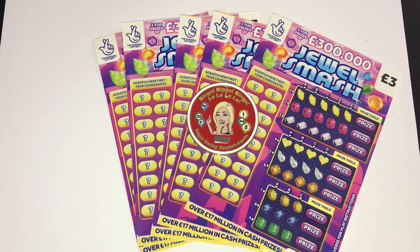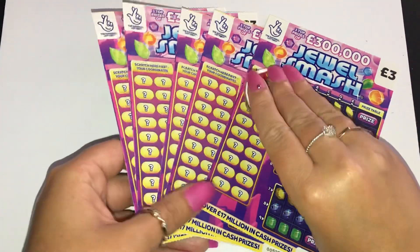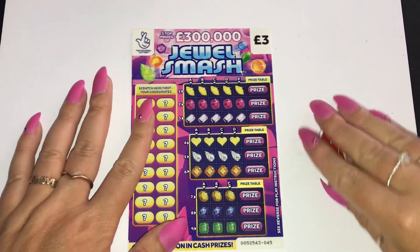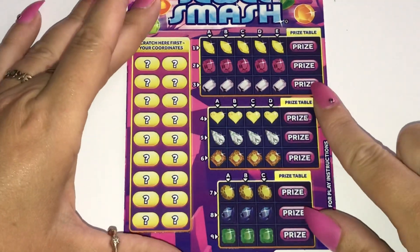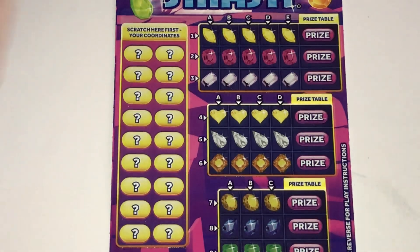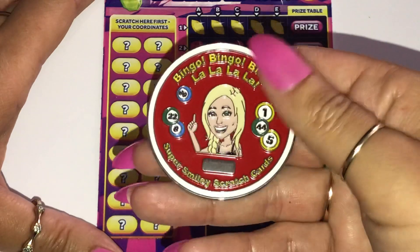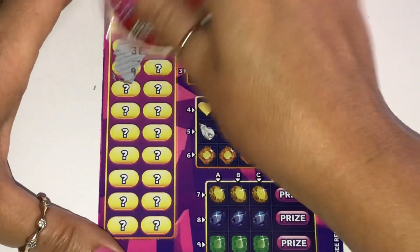Today we are starting our little series I'm going to be doing with the Dual Smash. I am scratching five cards today; I will scratch another five another day. We have got cards 45 up to 49 to see if we can find any Vina Vina's Scouse Dinners. So I'm going to do a mixture of the quick way and the non-quick way. We are using my new Super Smiley Coin — I just love it!